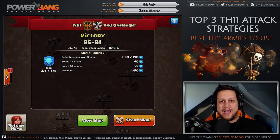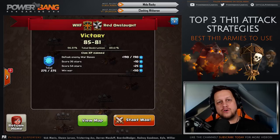What is going on guys, it is PowerBang, welcome to another Clash of Clans video. In today's video we're going to be looking at the Town Hall 11 game and what I feel are three of the best strategies to be picking up three stars against your fellow Town Hall 11s.